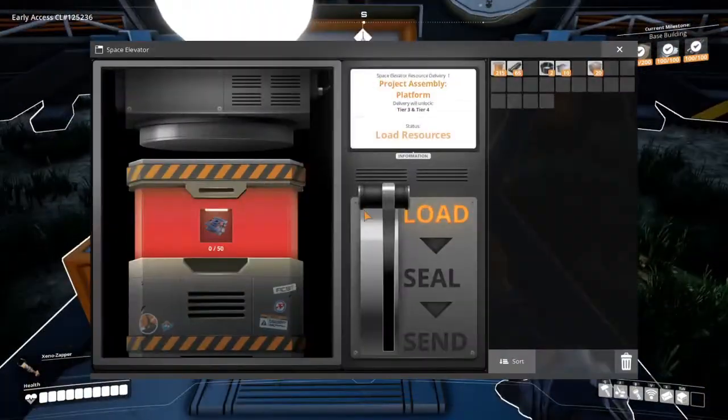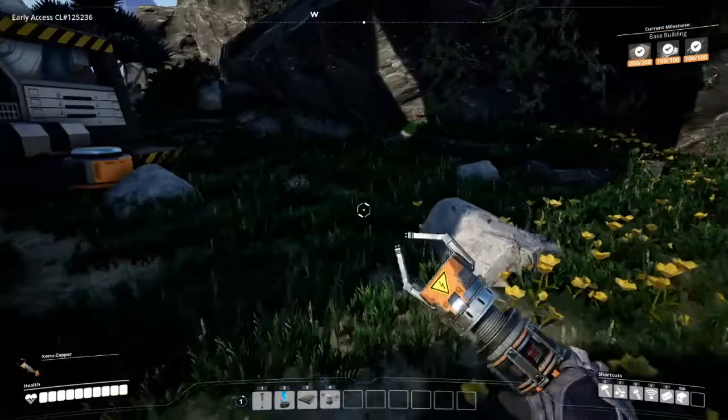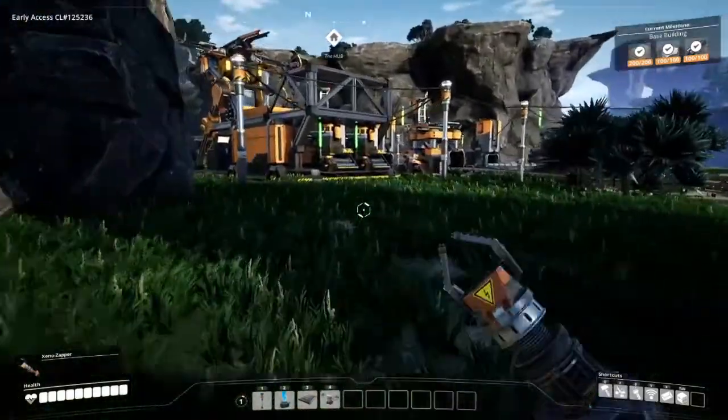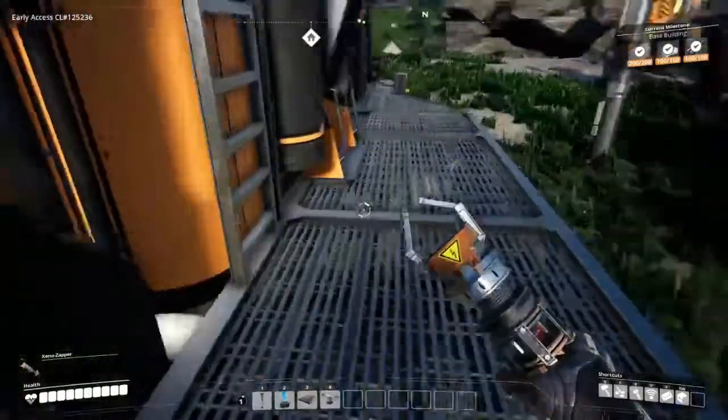Configure Space Elevator. Get 50 of these. Delivery will unlock Tier 3 and Tier 4. So that's what the Space Elevator's for. Okay. Guess I better get cracking on that when I get a chance.